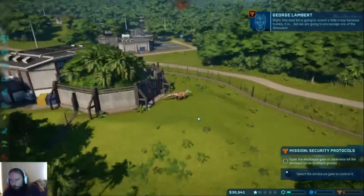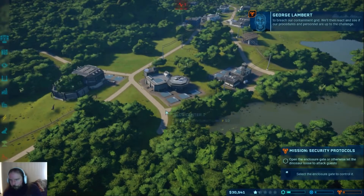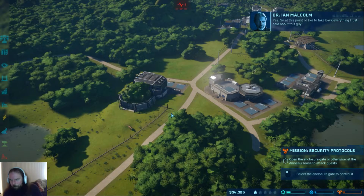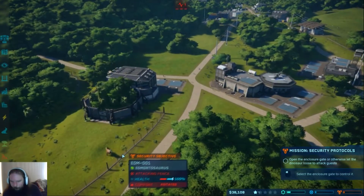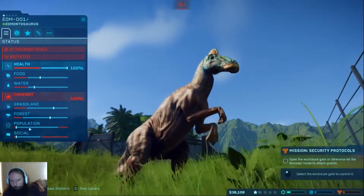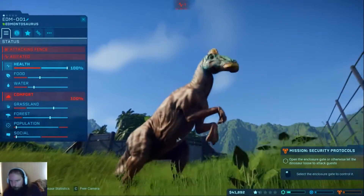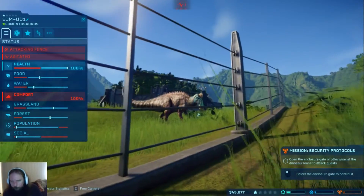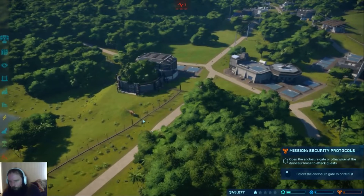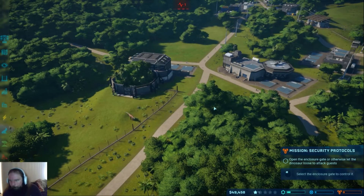'This next bit is going to sound a little crazy, because frankly it is - we are going to encourage one of the dinosaurs to breach our containment grid. We'll then react and see if our procedures and personnel are up to the challenge.' At this point I'd like to take back everything I just said about this guy. He's attacking his fence - population and comfort, he wants a friend. The first thing he did when he came out of his incubation chamber was maybe a mating call, so yeah. I need that to happen anyway.